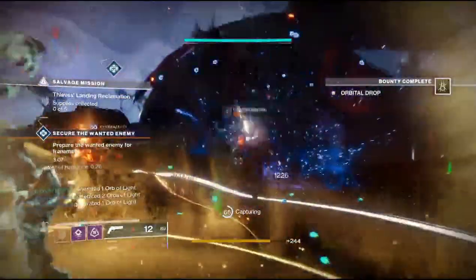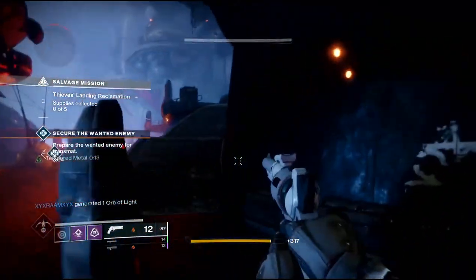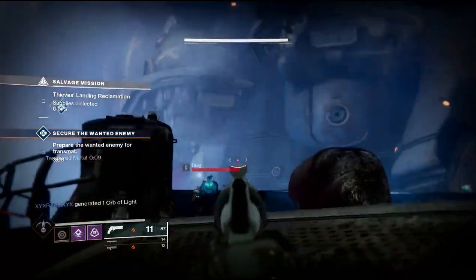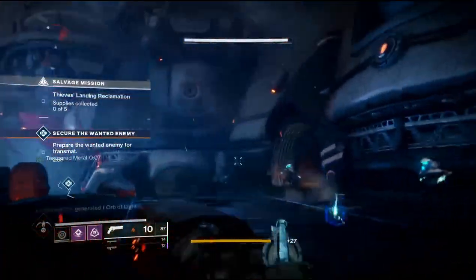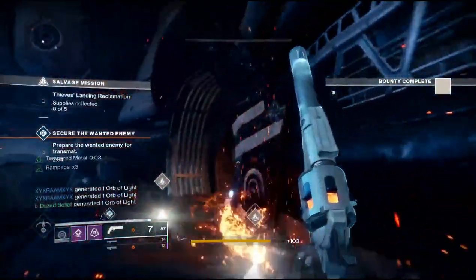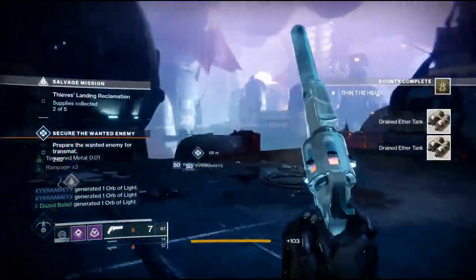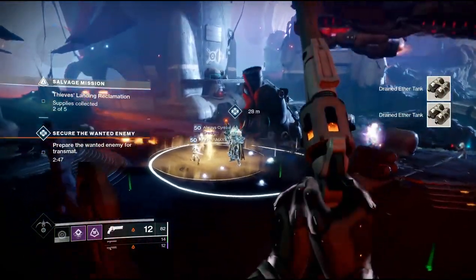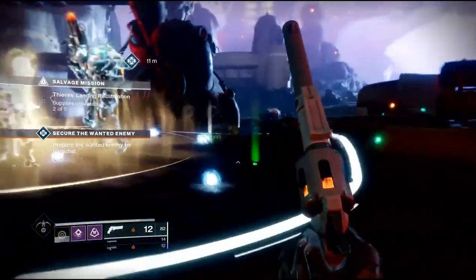If you have a scavenger bounty and you're not getting the drops you need during the public event, you can go off and kill the enemies you need in order to get those drops. As long as you don't leave the actual area the public event is in, when the public event completes you will still get the ghost fragment, the chest, and everything else.